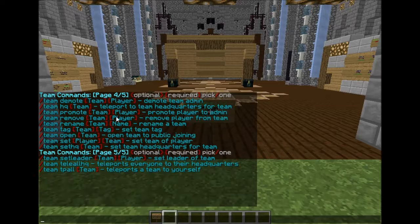Team set leader — you use /team set leader, then the team name, then the player. So if a team leader got banned or did something wrong on your server, you can remove them and make a new player the leader of that team. You can also do /team teleport all HQ to teleport everybody on the server who is in a team with an HQ back to their headquarters. Team TPL team lets you teleport an entire team to yourself.